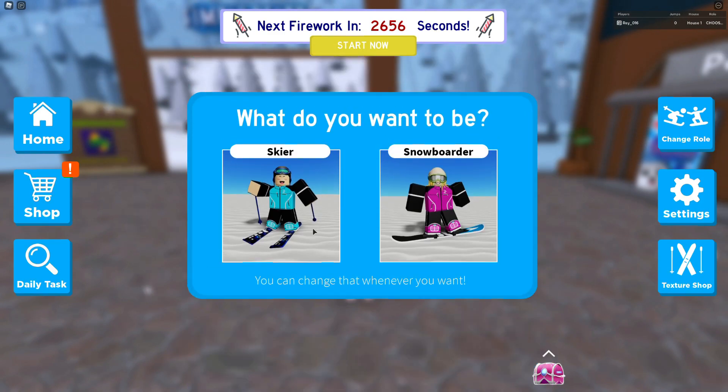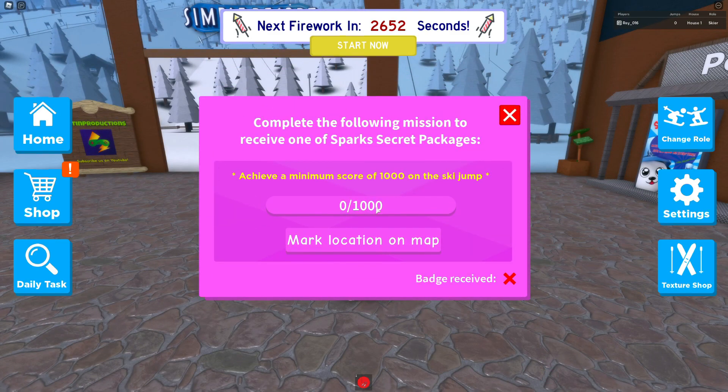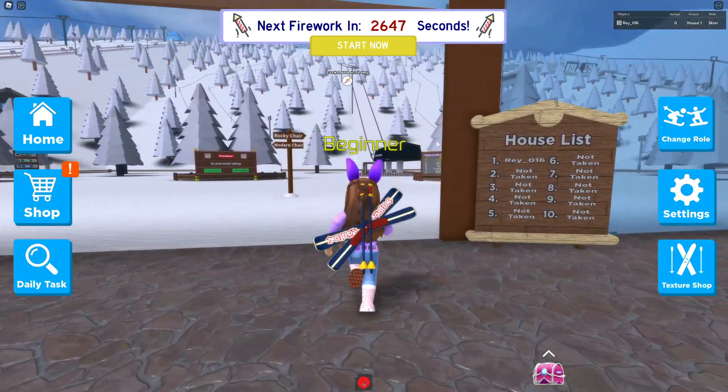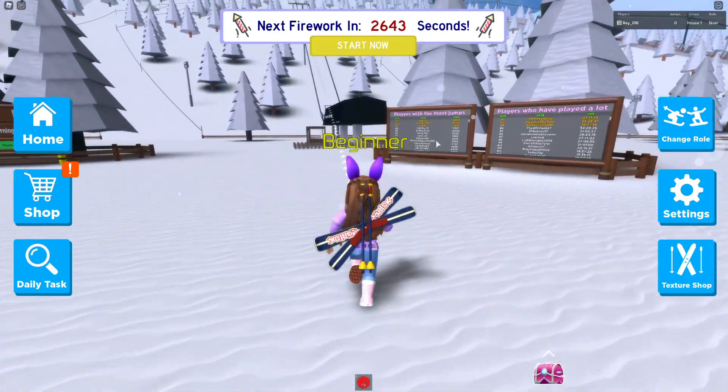If we click down here, let's choose skier — make sure you choose skier first. So we need to receive $1,000. When you click down there, you can actually click to mark the location and you can see it actually shows it up there. So we're going to run and go get on the ski lift.